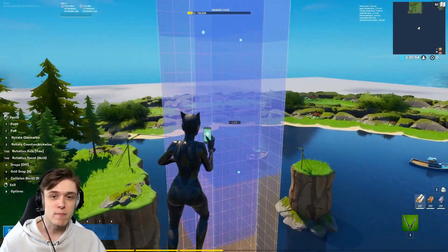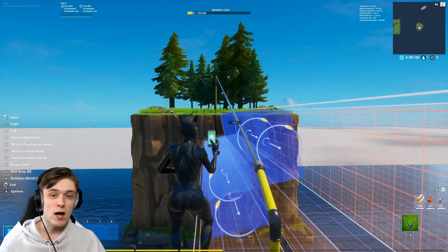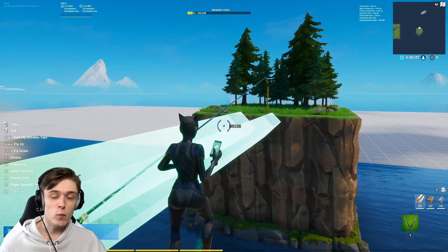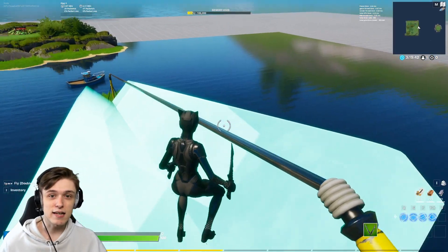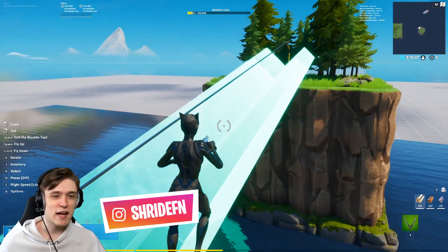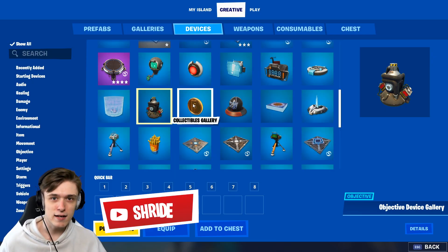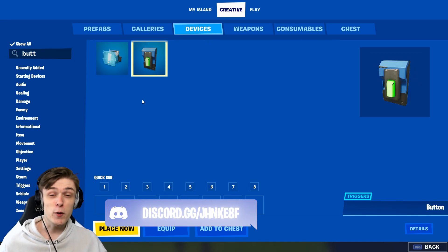Once you have this, multi-select all the pieces and duplicate them onto the map. Rotate the pieces like this, then place them down and re-select them. Now rotate it a bit so that it has a slope — this is so the player can slide down. So now we have this slope. Basically what we need now is something interactive so you can interact with the zipline.